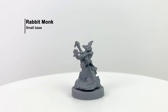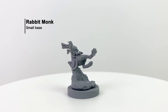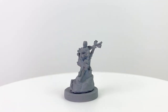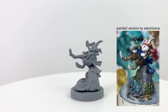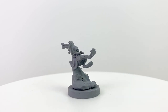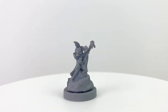Next we have the rabbit monk — another natural combination. Rabbits are swift, nimble, and pack a fierce kick. They're also big on family and have big families, so when you get to know one rabbit you're probably inviting a dozen into your life. This mini is delivering a flying sidekick over a surprisingly intricate rock formation with bamboo and a little fountain. I like the addition of the bamboo staff as a weapon.